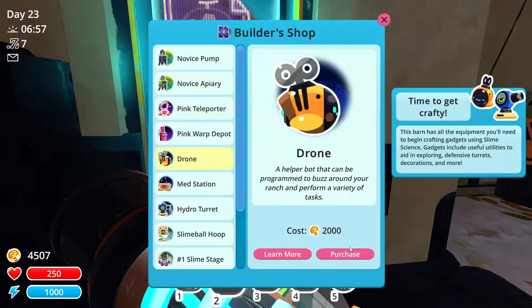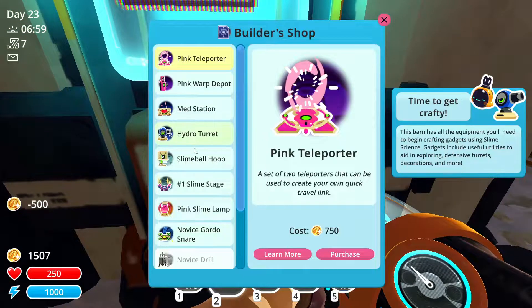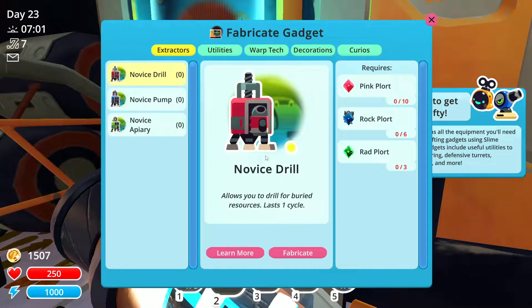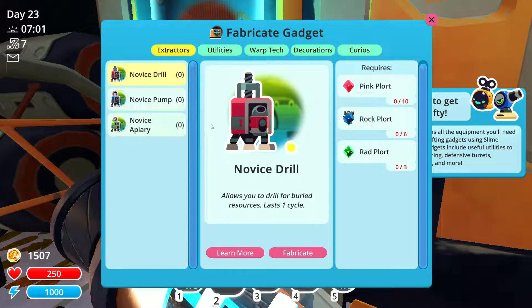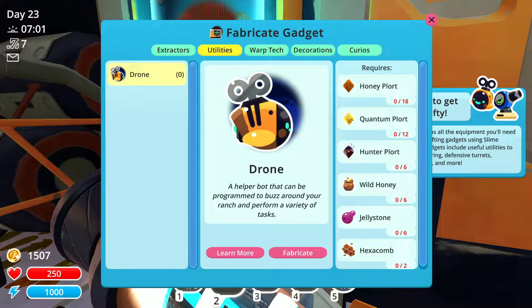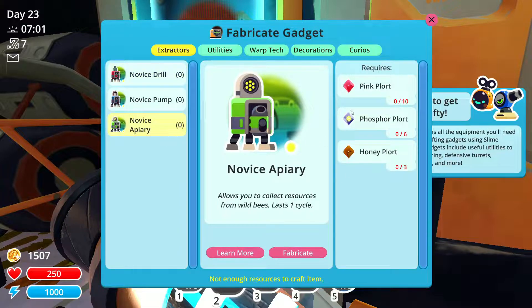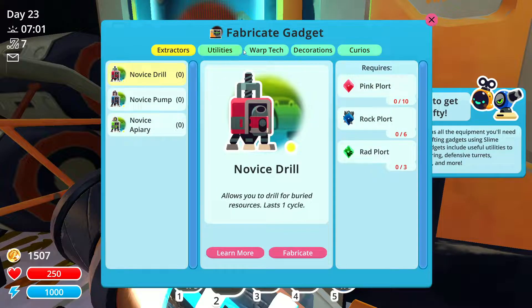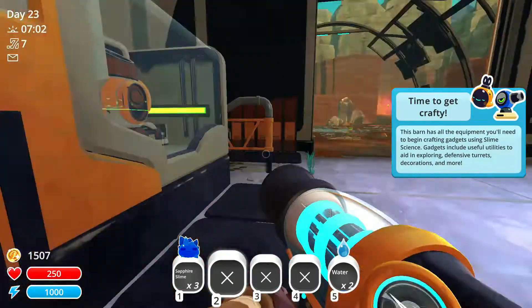We're gonna need a drone and we're gonna need the novice guys. There are many things we can make like gordo stairs, hydroturrets, and warp depots, but I don't really care about that. To make a drone we need honey, quantum, hunter, honey again, jelly, and hexacomb. So that means we need jelly stone which we get from the drill. We need rock, rad, and pink, as well as phosphor and honey. Let's get pink - we need pink for a lot of things. We already got honey hunter, let's get pink quantum - let's get a quantum pink mix.